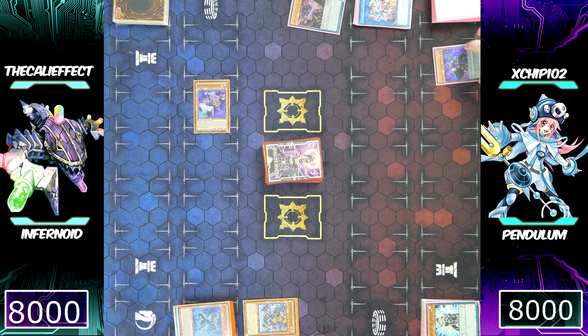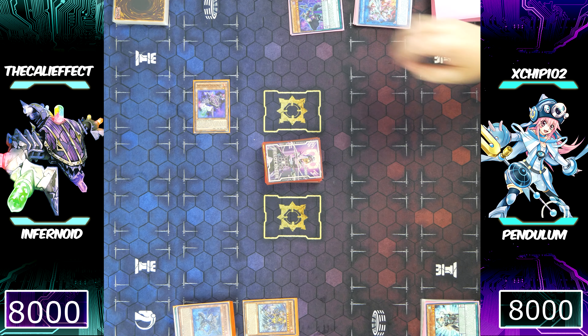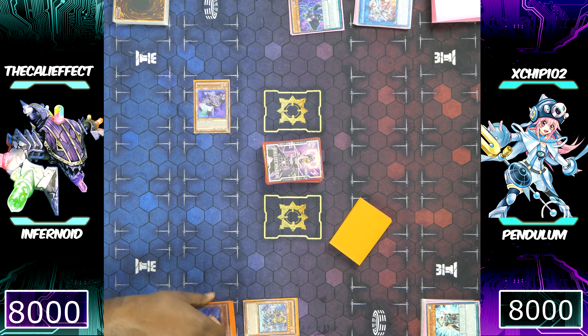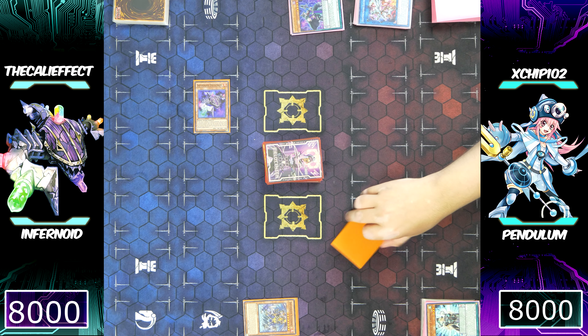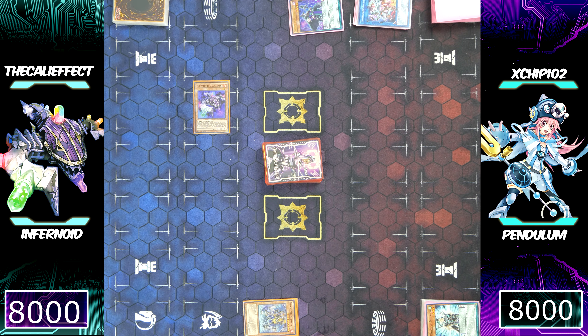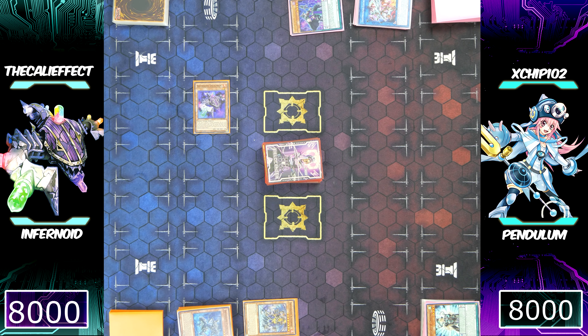That's no bueno. But I do get Decatron to my field — I can send the Petrula, giving me two more Infernoids. It did cost me six Infernoids total with only a net gain of two Infernoids back into the graveyard. Whatever — I risked it for the biscuit. I didn't need to do it; I was trying to flex, figuring I could get a load of Infernoids in my graveyard. I paid the price — sometimes you don't always get it.